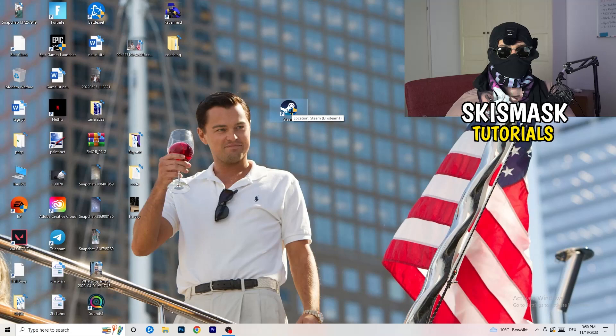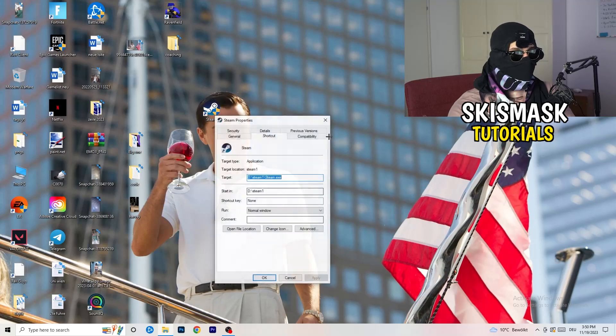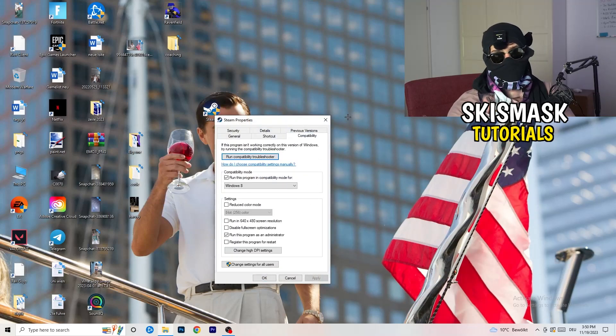After restarting, you'll see the administrator symbol on your launcher shortcut. Every time you start your launcher it will run in administrator mode, which helps with a lot of issues, especially not-launching issues. If this doesn't fix it, do the same thing to your in-game shortcut on your desktop — right-click, run as administrator, or go to Properties > Compatibility and copy the settings.